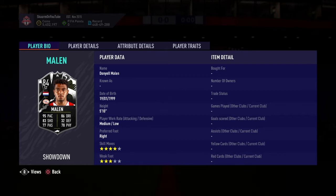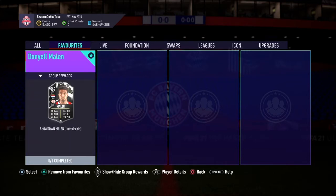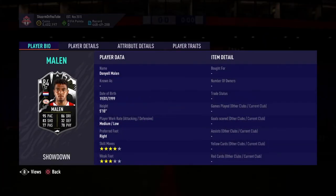If you guys aren't aware of how showdown cards actually work: if PSV beat Ajax, he would become an 86-rated card — you can see it right here, Ajax versus PSV. If they draw against Ajax he would become an 85-rated card, and if they lose to Ajax the card would remain an 84-rated card for the rest of FIFA.